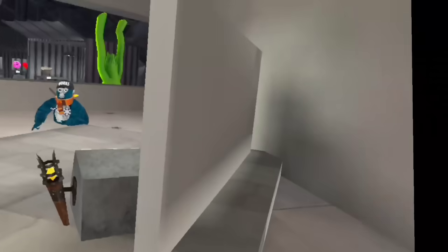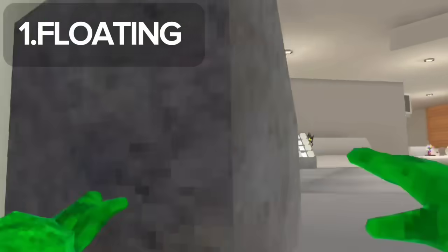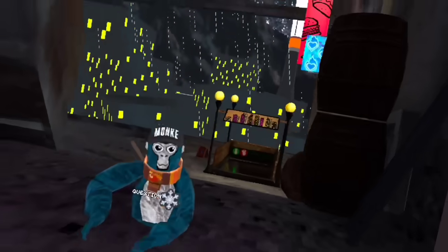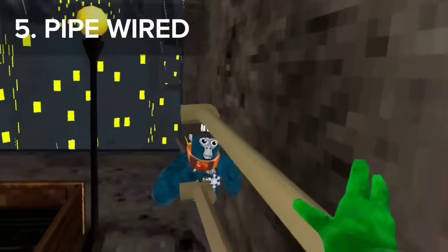Let's get into it. First one — floaty boy. If you come right beside the floaty boys, look, you can put your hand right through it. It's so weird. Look — texture bug!